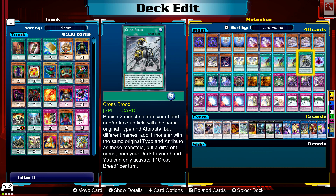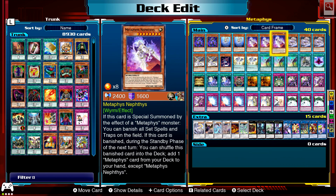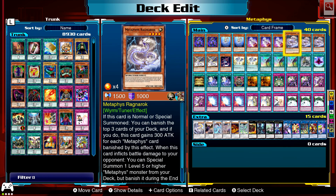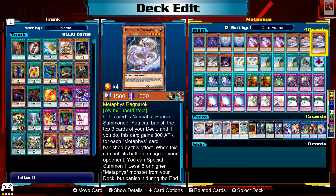Crossbreed: banish two monsters from your hand and/or face-up from the field with the same original type and attribute but different names, then add one monster of the same original type and attribute but a different name from your deck to your hand. Since everything is a Wyrm-type monster, banish two of them and you can get their effects next turn, plus add one from the deck. Dimensional Fissure: any monster sent to the graveyard is banished instead.